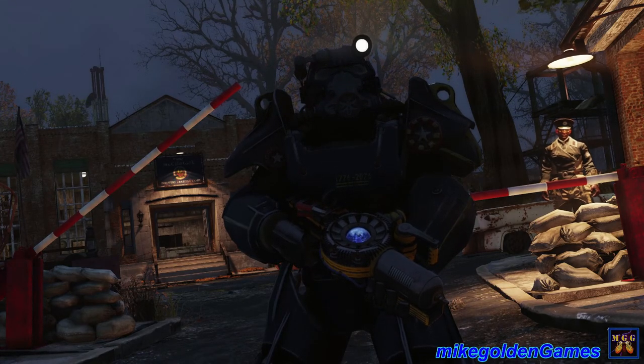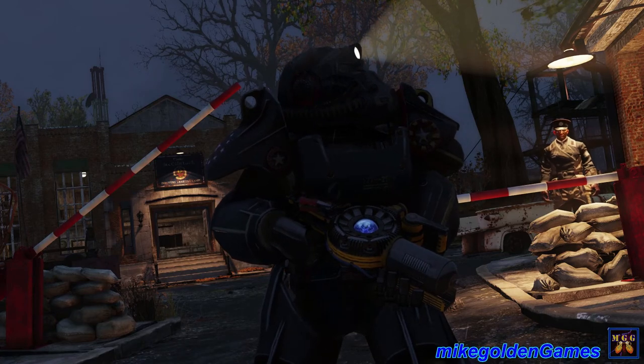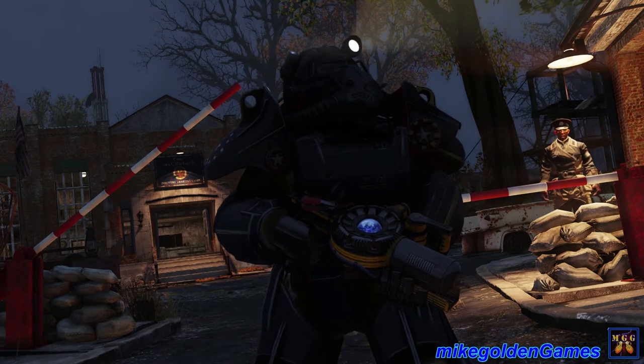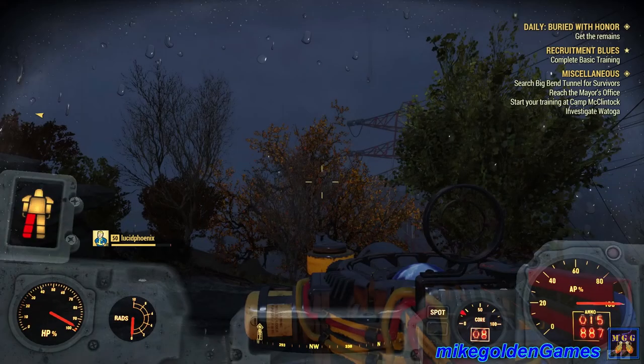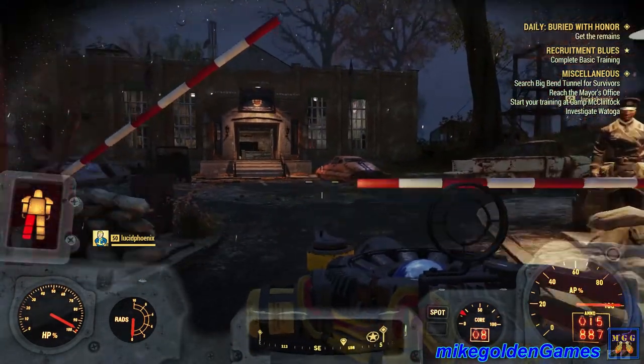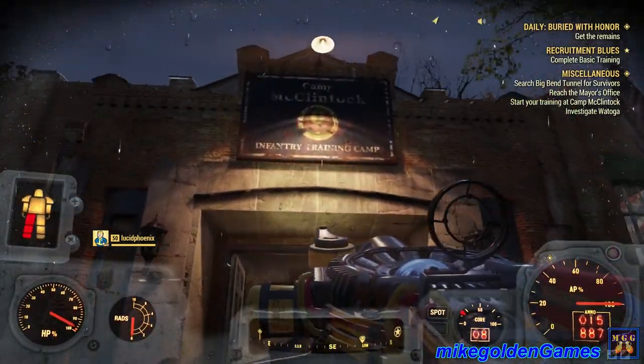Welcome to Mike Golden Games and welcome back to Fallout 76. This episode we're completing basic training for the Brotherhood of Steel at Camp McClintock. We are right here — Camp McClintock right there. So let's get inside here and go start our basic training.